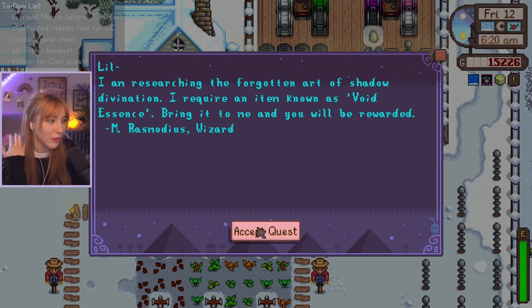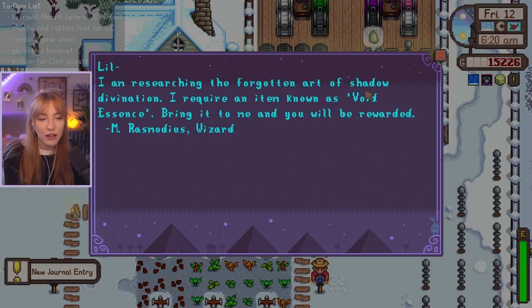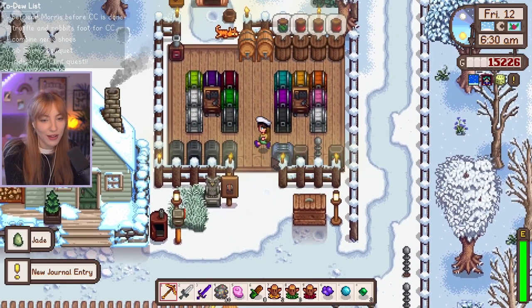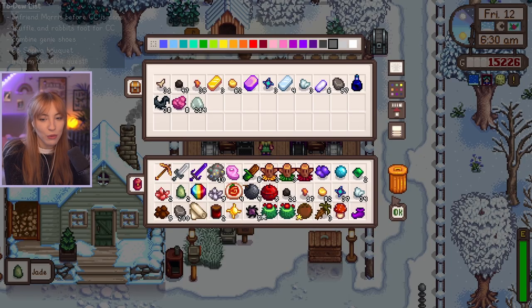I don't know what we're gonna buy with that. We could do a barn upgrade or something. And a void essence — that's a normal vanilla quest, we can do that. Thanks, wizard. I do want to befriend the wizard, actually, because I think he has storyline within expanded.